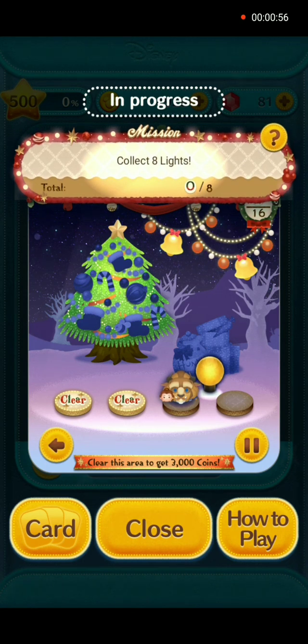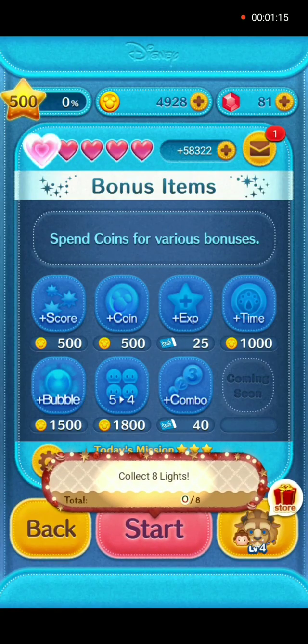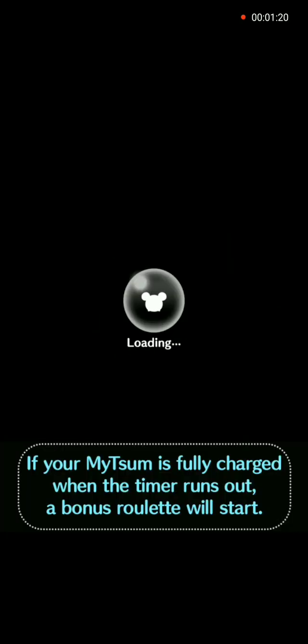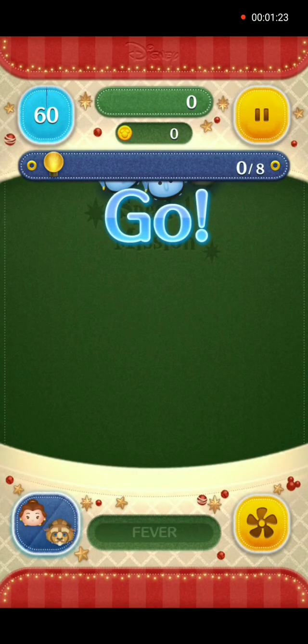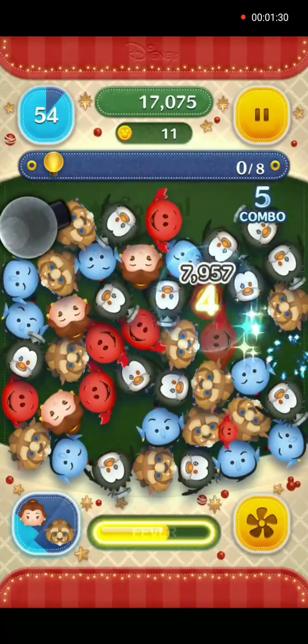Mission number three: collect eight lights. How to play — use magical bubbles and skills on the lights. Be careful, it won't count if you hit a light that's off. The lights will stay on during fever time. We will use Belle and Beast Parashroom in gameplay with no power-ups in two games.